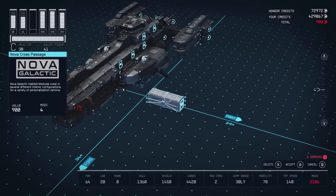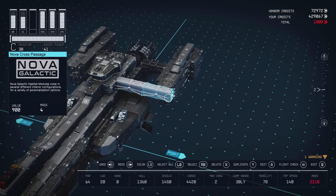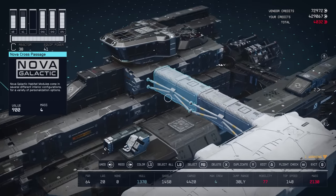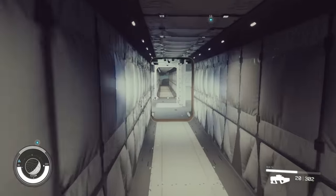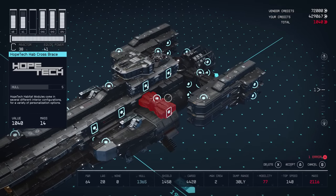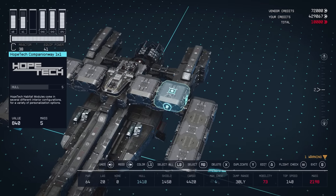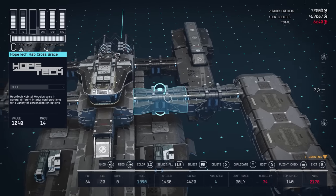Onto unique structural pieces — these are cheap to buy but open up a world of possibilities for creative ship designs. The first is the Nova Cross Passage, available only at New Homestead on Titan. It gives you a horizontal structural piece that lets you build sideways, joining two side-by-side habs without them physically needing to connect. The second unique structural piece is the Hopetec Hab Cross Brace, bought on Hopetown on Polvo in the Valo system. It's a lot like the Nova Cross Passage but smaller, and you can build on top of and below it, opening up loads of unorthodox ship designs.